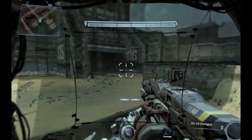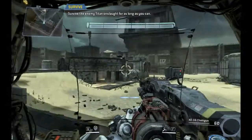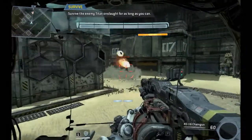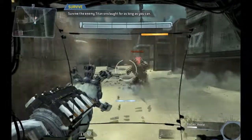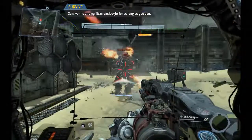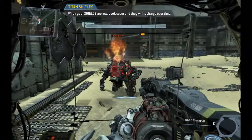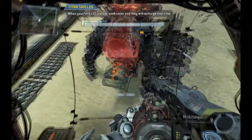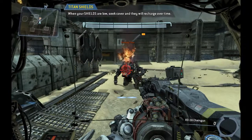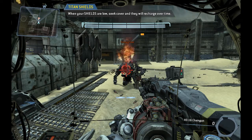Prepare for your final combat test — try to use all of the skills you have learned. Each Titan has a shield that deflects incoming damage. Your shield bar wraps above the health bar at the top center of your HUD. If you avoid taking damage for a short time, your shields will recharge. The best pilots will monitor their Titan's shields in combat, taking breaks to recharge as necessary.